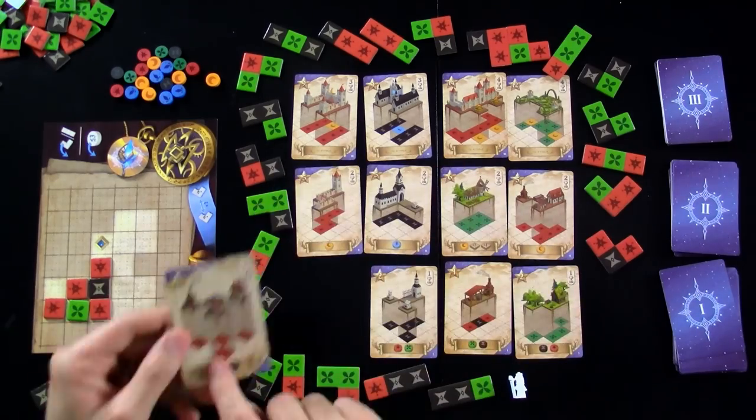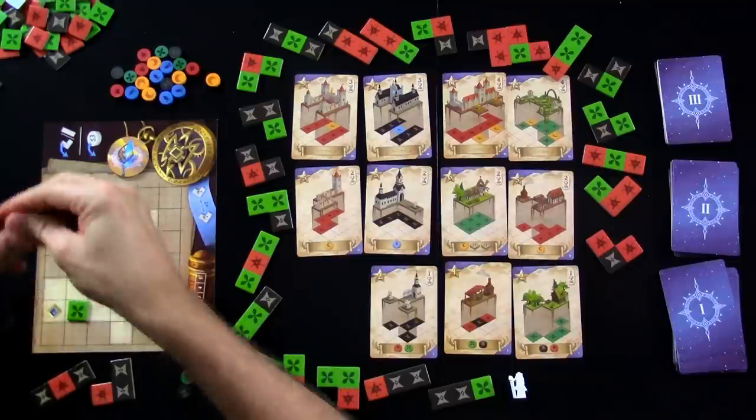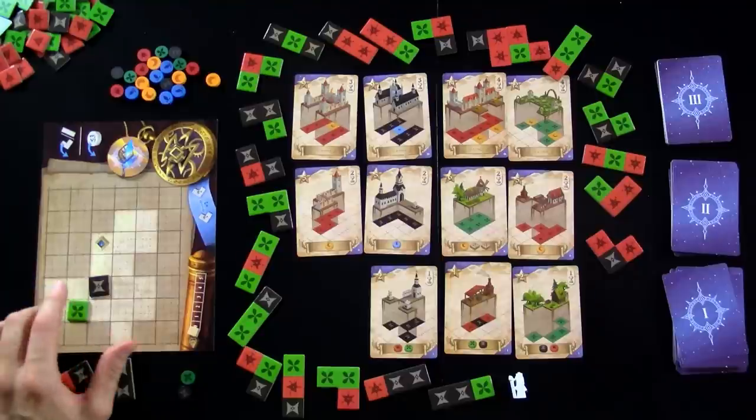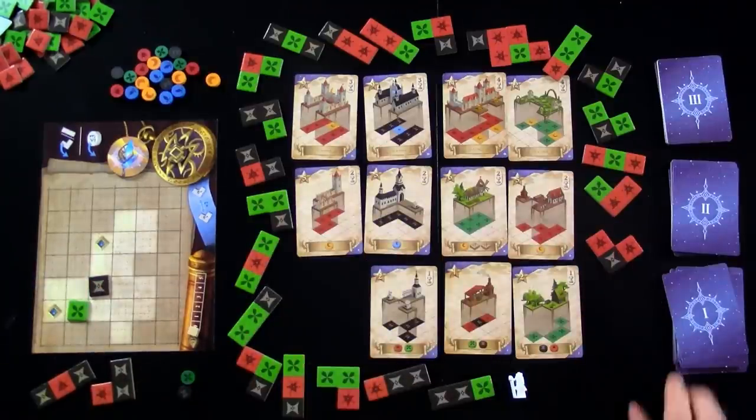That's why in the early game, you probably want to build several of these low levels to get more of these spirit tokens. Because I've done this, all those tiles come off the board, leaving these other ones. And now, if I was smart, I have been building such that these remaining ones could dovetail into something else. They can't, because I wasn't that smart.